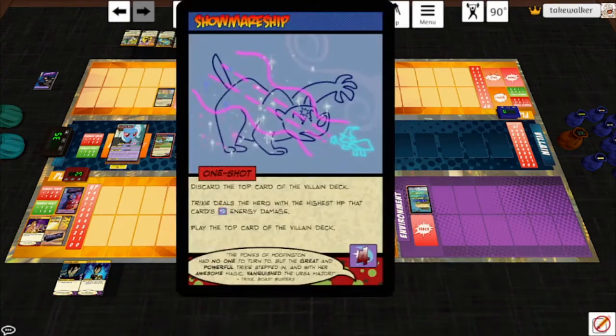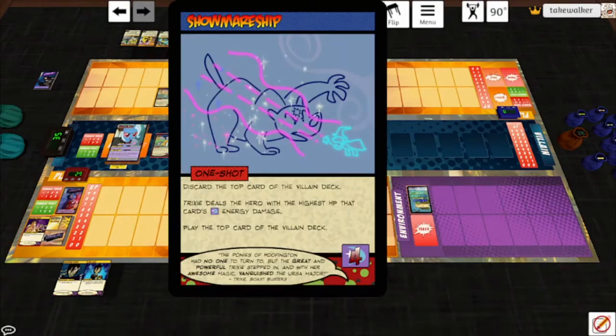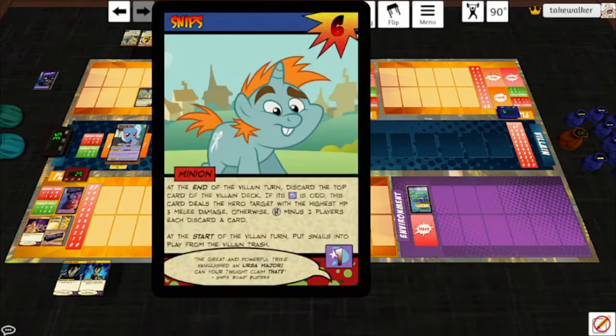End of the villain turn — play the top card of the villain deck. Showmare Ship: discard the top card of the villain deck, that is a two. Trixie deals the hero with the highest HP that card's number of energy damage — two to the highest, that is Pyre, who takes three. Play the top card of the villain deck: Age Spell. Play this next to the hero with the most non-character cards in play and destroy one of their non-character cards. Increase damage dealt to this hero by one. We'll put that on Pyre again.